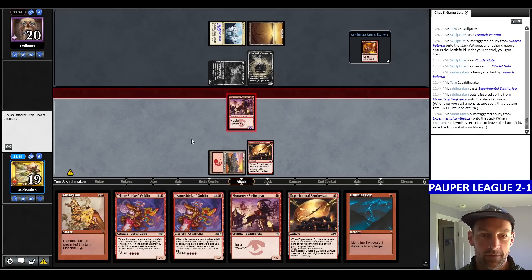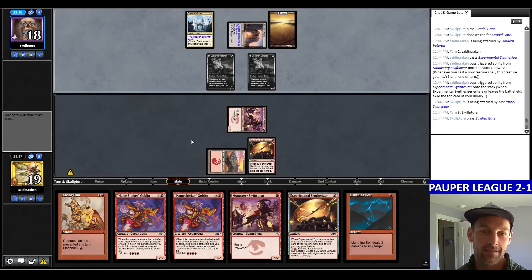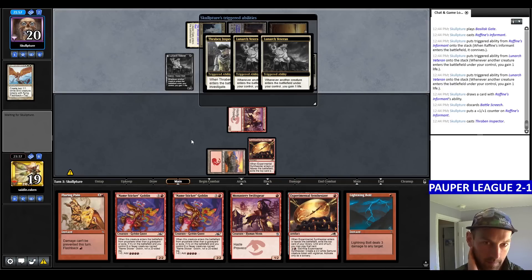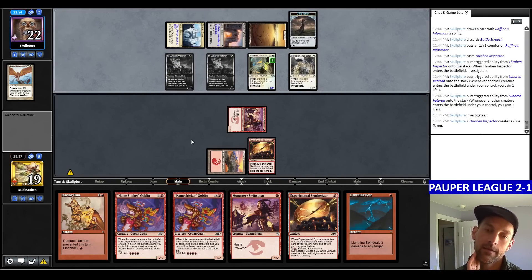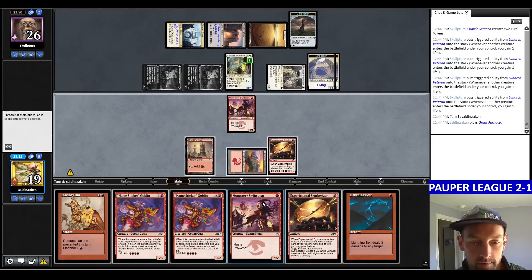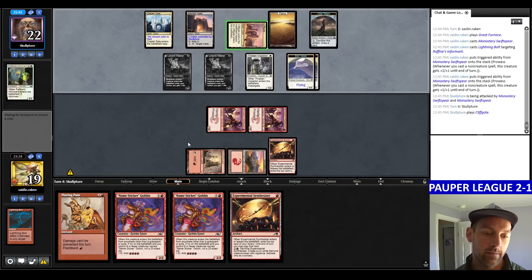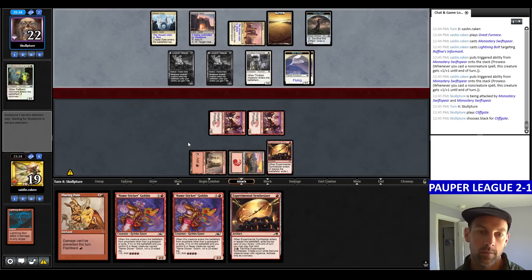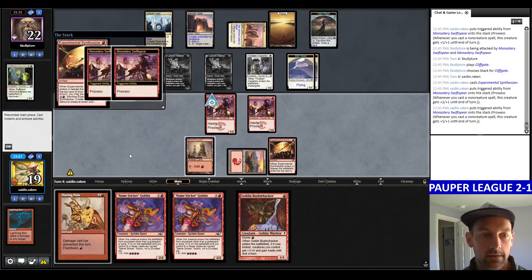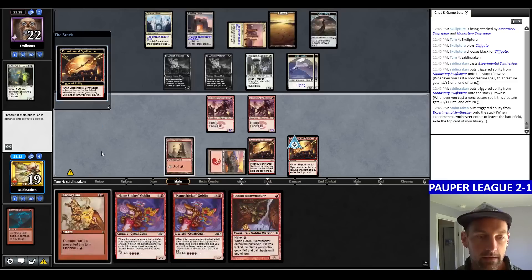Attempting to find a land with attack. We've got the Gates for Fiend's Informant — should have mulled. Now they can bring back Battle Screech, play a Thremen Inspector, we're getting completely buried. They're going to Screech. Looking for End of Festivities specifically. Play land, land, Swift Spear, bolt this, attack. If I find another land, we can double Sticker Goblin and look for a Bushwhacker. Mardu Bully confirmed. If we find the Bushwhacker, just play Synthesizer trying to find a land. It looks like they're holding up a potentially Prismatic Strands — if we find the land we can attack and hold up Flaring Pain. Found Flaring Pain — no attacks.